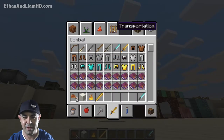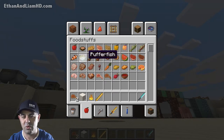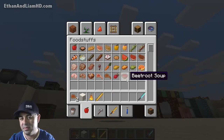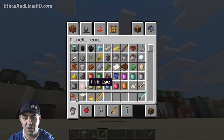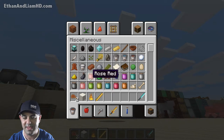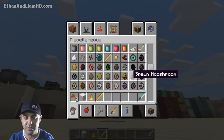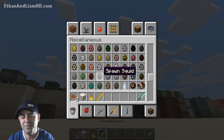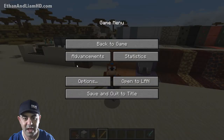The food too — they changed all the food to be a little more detailed, which makes sense. And the dyes are all in these little jars, except for the ink sack, bone meal, and a few other random little things. The spawn eggs look a little different, a little more realistic.